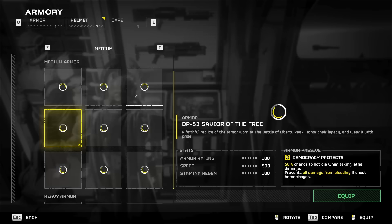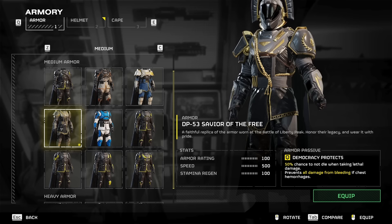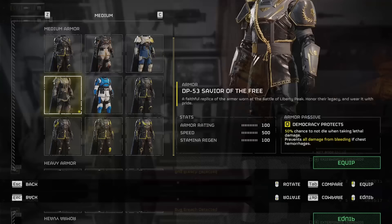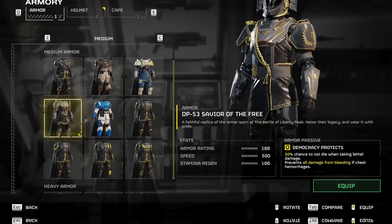Looking at the armor stats and passive: the stats — 100 points in armor rating, 500 in speed, and 100 in stamina regeneration — are very basic and equal to other sets in the game. The passive, Democracy Protects, gives you a 50% chance to not die when taking lethal damage and prevents all damage from bleeding if you suffer a chest hemorrhage. This is actually a very useful passive and it saved my Helldiver on quite a number of occasions.